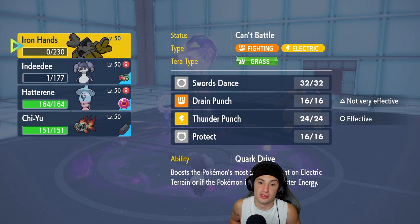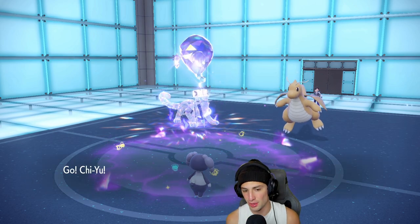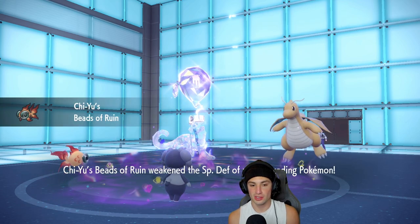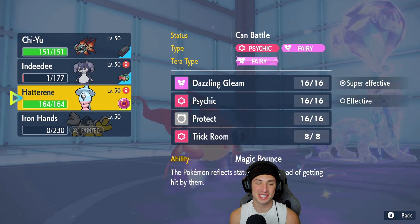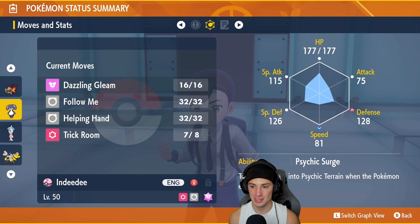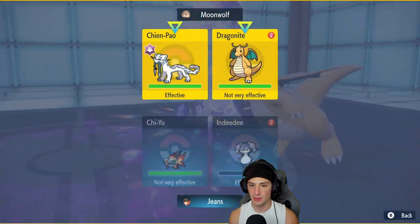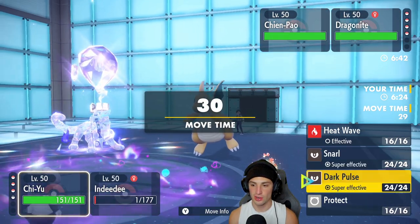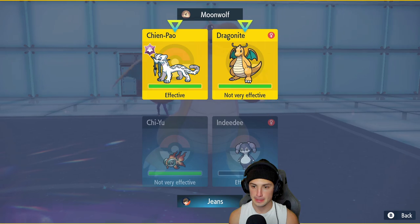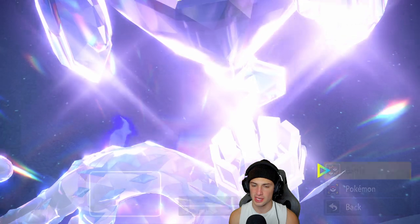Luckily we survived on one HP — that was ridiculous. I'm going to swap into Chi-Yu now. Let me check speeds: Indeedee is 81 so it goes first in trick room, Chi-Yu goes second, which actually works out pretty well. I could go for Heat Wave or Snarl. I want to make sure we get the KO, so I'm going to go Snarl and Dazzling Gleam from Indeedee.